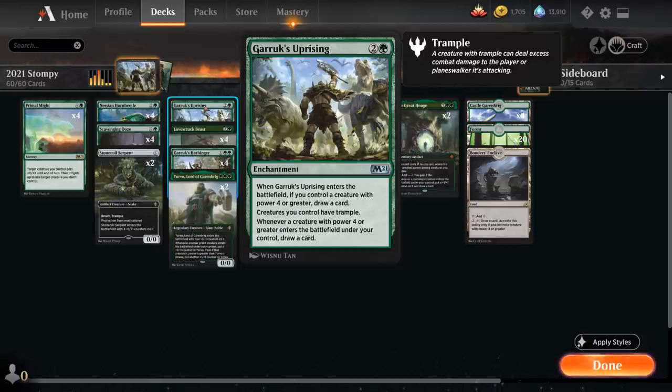The Uprising provides nice card advantage and gives all our creatures trample, both of which we're very happy with. It's a card that doesn't impact the board directly, so we can't play too many copies, but especially in grindier matchups where the opponent will end up killing many of our creatures, having this provide card advantage and give all our creatures trample is quite nice.